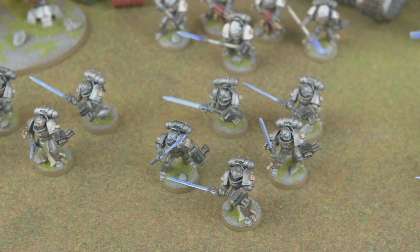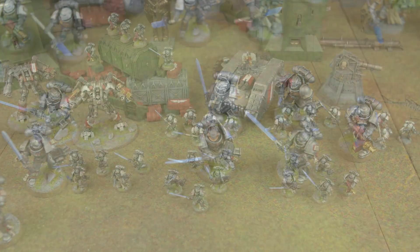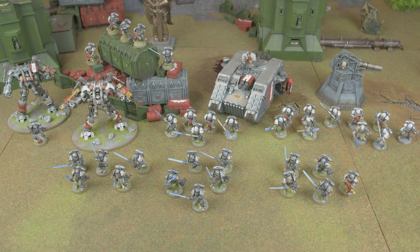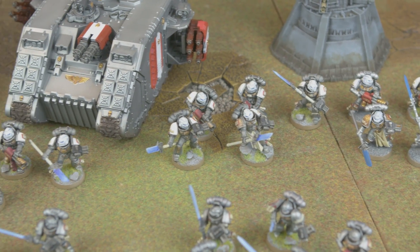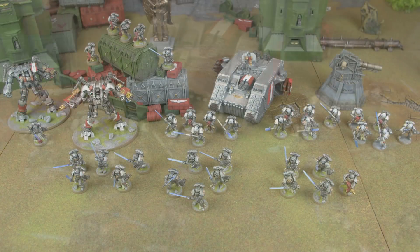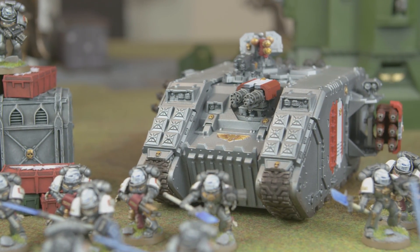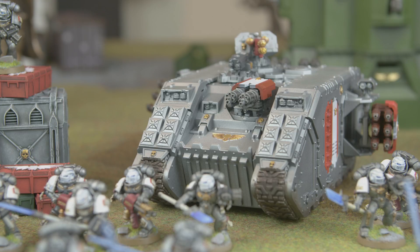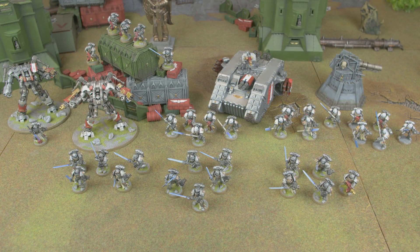Next up, three five-man Strike Squads — mostly standard Grey Knights with storm bolter and sword, though one has a psycannon. Three Elite slots: three squads of Purifiers, all identical with two Incinerators each and the psychic power Gate of Infinity. Heavy support: a Land Raider Crusader with two hurricane bolters, multi-melta, storm bolter, and twin assault cannon. Finally, a Purgation Squad with four psycannons and the psychic power Gate of Infinity.